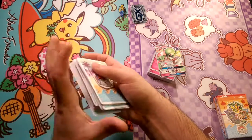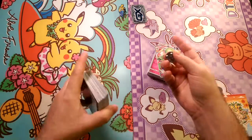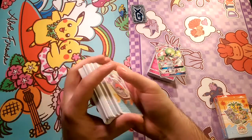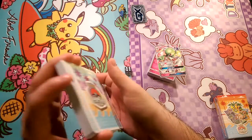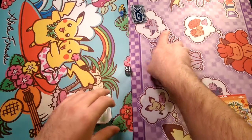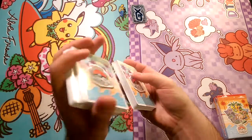We're going to go ahead and shuffle these up, roll a die — odds on this side, evens on this side. It is even, so Gardevoir will go first for this matchup. Let me go ahead and get set up, cut the deck, and just put Gardevoir in the middle somewhere.